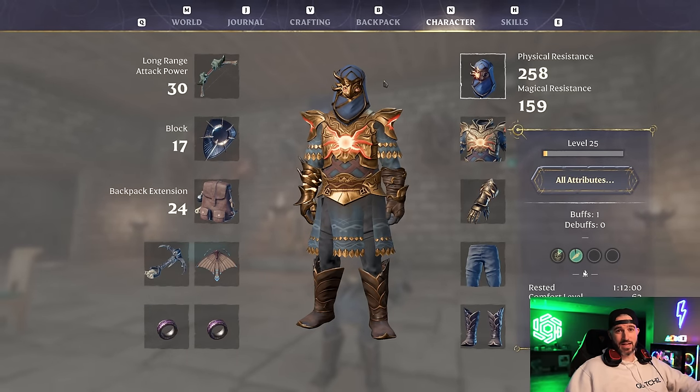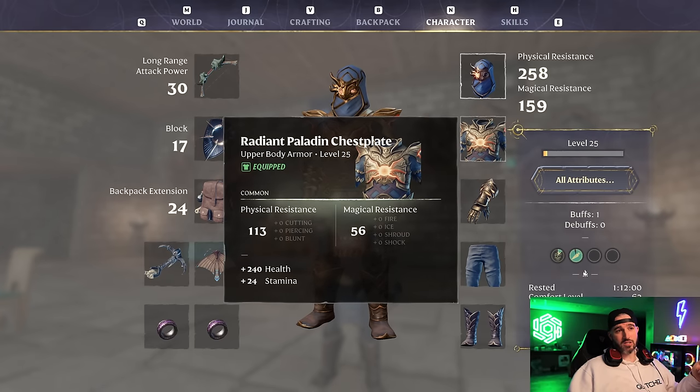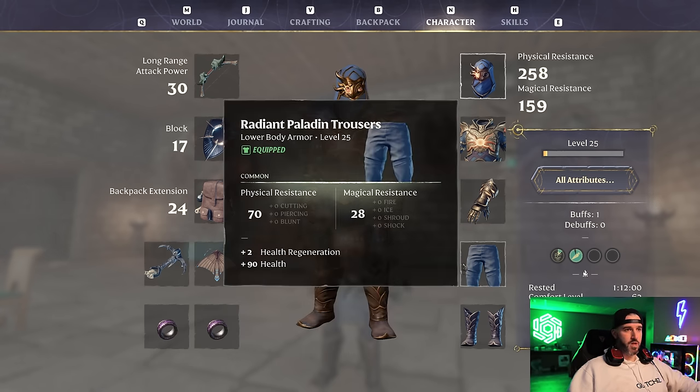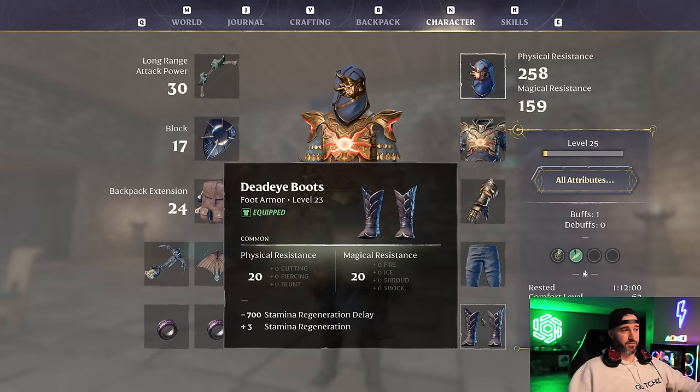Right out of the gate, armor hasn't really changed much. For the helmet I run the Eagle Eye helmet — plus 15% range critical strike chance and plus 13 critical strike damage. For the chest I run the Paladin chest and Paladin trousers to hit that soft armor cap, giving 240 flat health and 24 stamina. For gloves I run the Eagle Eye gloves for plus 12% range damage. Paladin trousers give two health regen and 90 flat health. For boots I run the Deadeye boots — plus three stamina regeneration and a huge minus 700 stamina regeneration delay, so stamina is essentially never a problem.